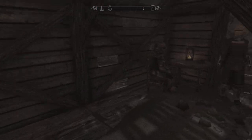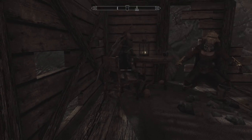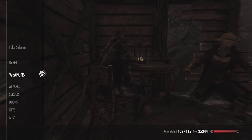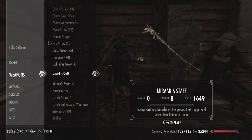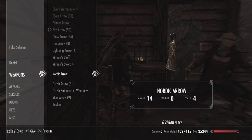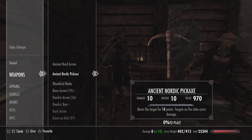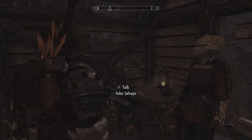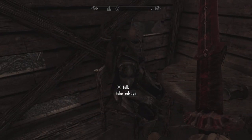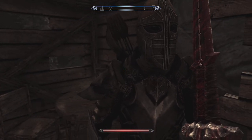So apparently I will have to use the Bend Will shout a different way. Since I don't have 100% pickpocketing, I'll have to give him something first. Let's say I'll give him the pickaxe. Now I will equip my blade, hit him, raise his hands, and give him a shout.